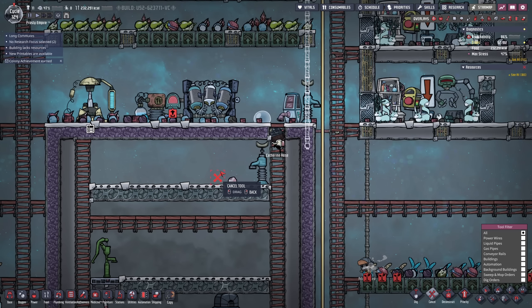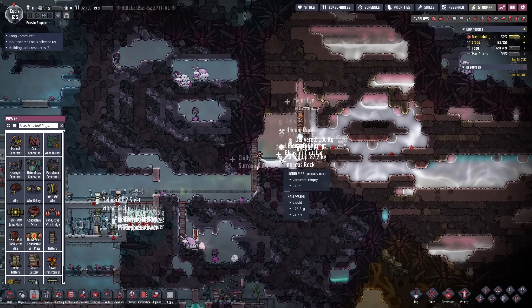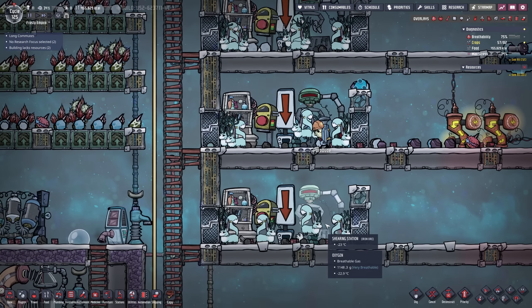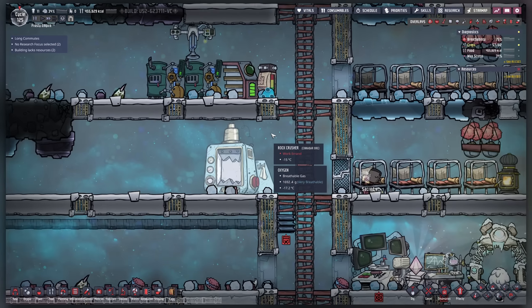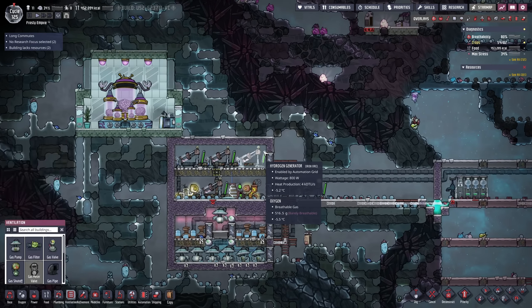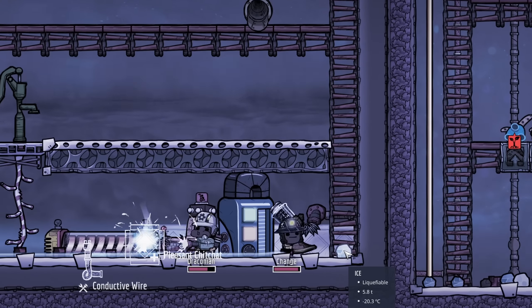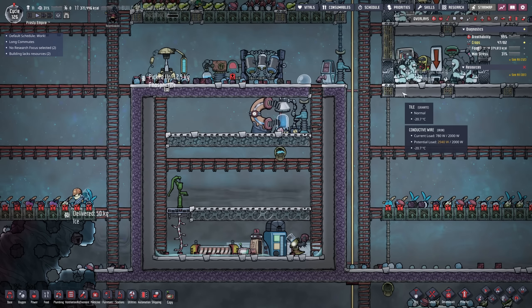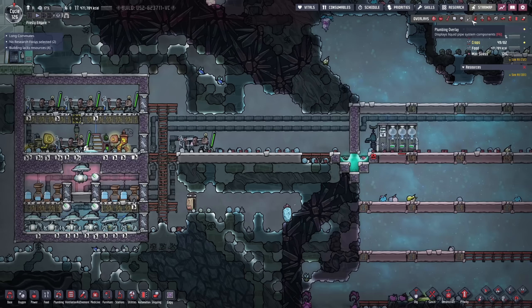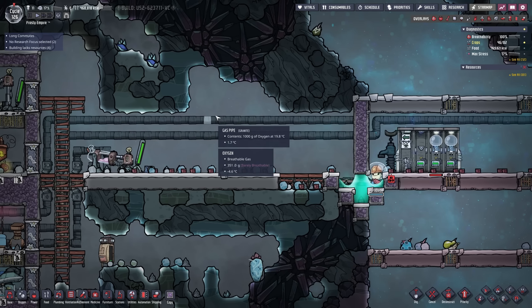The ice isn't liquefying - more problems. I need the salt water desalinator back up straight away. I think we'll be just in time. We actually have too much wood now - well, there's no such thing as too much. This colony is just doing wonders right now. There we go, salt water - this is about to run dry. It's working, although this is going to overload.